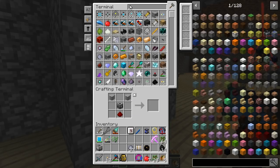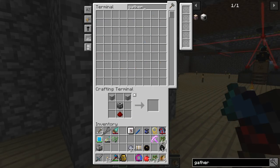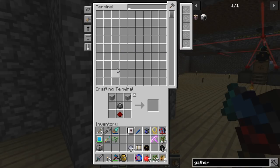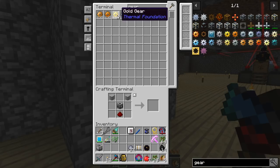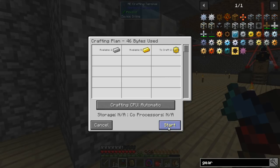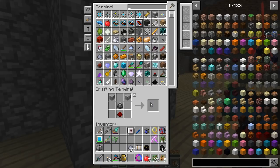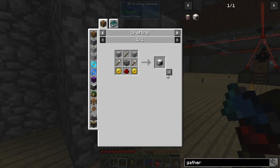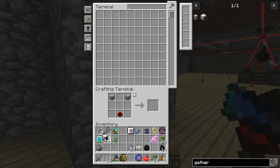Next thing we need is the plant gatherer. That should have all of that - we need gold gears. I'm pretty sure I had a recipe for those. Gold, yeah. Two, thank you. So now - gatherer. Good, sweet.